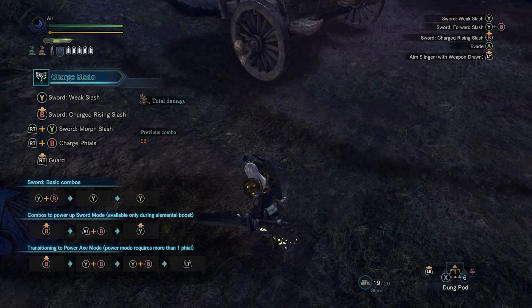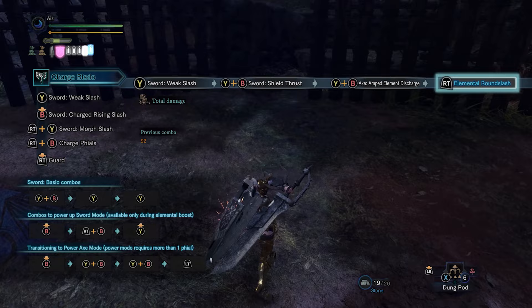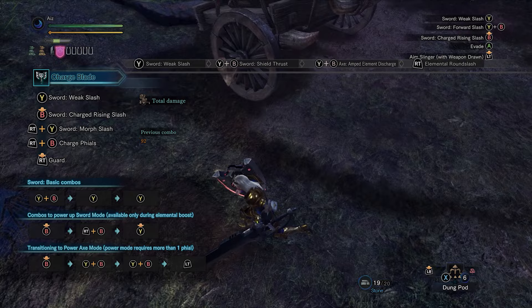We can extend this to another example. What's a really long combo that we need to do but is very risky? That's the shield charging combo — that sequence takes a lot of time, more than three seconds. But Capcom was gracious enough to give us a guard point after the round slash.